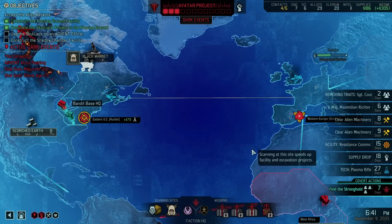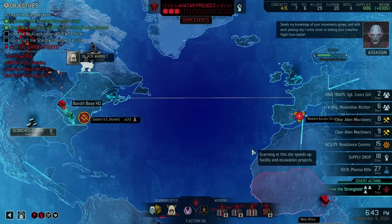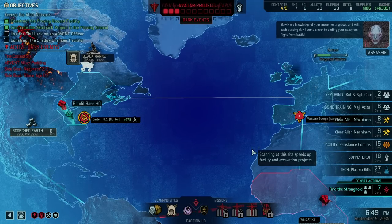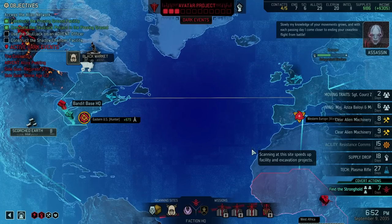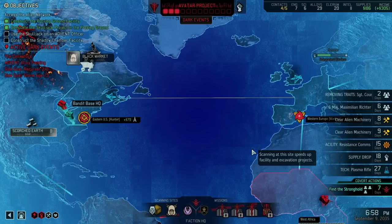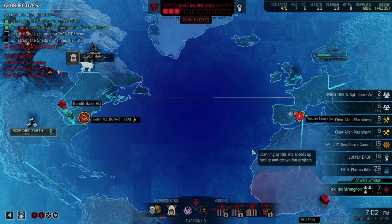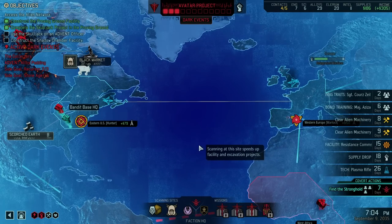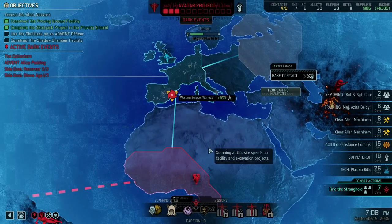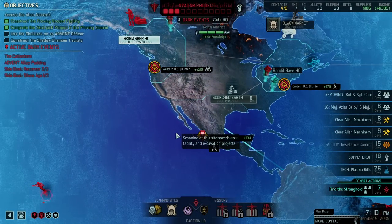We've now reached the point where we have a power spike — the armor really helps us. But make no mistake, we're barely at force level 12. Starting at force level 4 in legendary, that's halfway to force level 20. We haven't even seen any of the end-game enemies yet, let alone a map with a really high number of end-game enemies. I'd say we're continuing to make intel down here, and I'm pretty sure sooner or later a mission giving us intel will pop up.